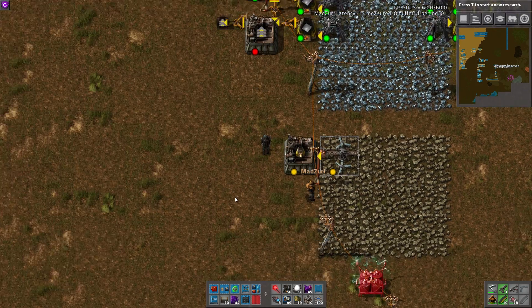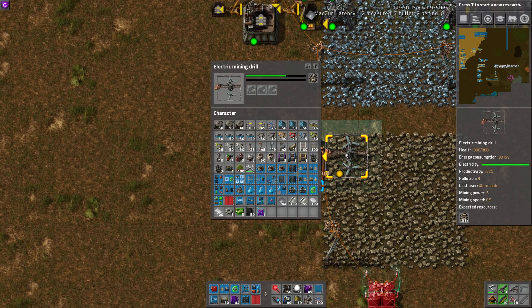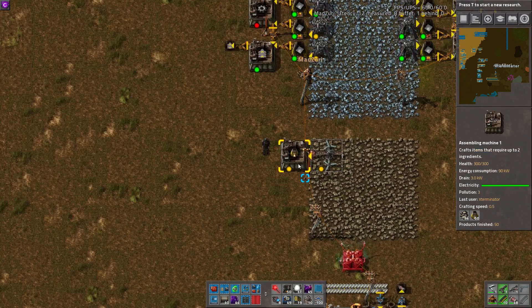One of the first things I usually build in pretty much all my bases, after I get power and a little bit of iron and copper built up, is one of these. All it does is a miner feeding an assembly machine with stone furnaces in it. It's incredibly useful — all you've got to do is walk by, control-click, and pick up a stack. It'll work away while you're building something else. Extremely easy to put together.